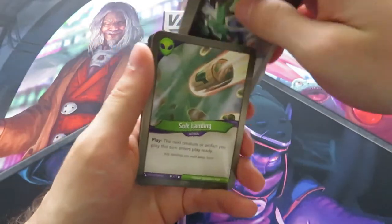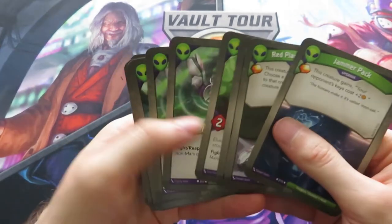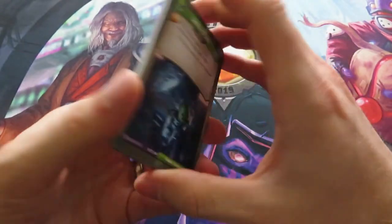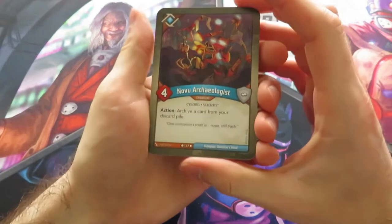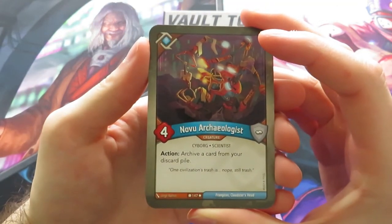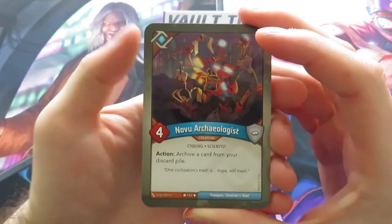I'm not extremely convinced by this deck, but hey, let's see. Now we have the final part and that's Logos. We've got a Novu Archeologist — action: archive a card from your discard pile. So that's quite nice. This is a creature — you can put it on the board and instead of reaping with it, you can do an action and archive a card from your discard pile. There is a lot of potential in there.